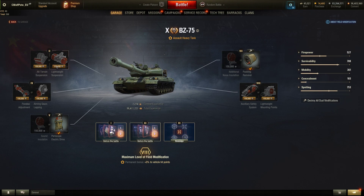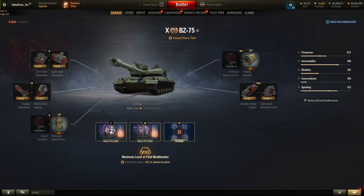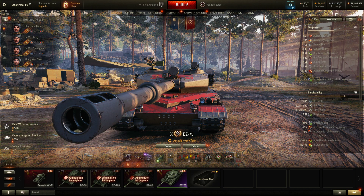For field modifications, there are only two worth taking: one gives plus three percent view range, and the other boosts speed by plus two kilometers per hour. The rest are not worth it because their disadvantages outweigh the benefits.